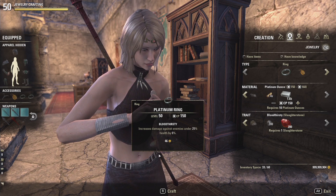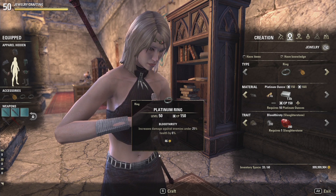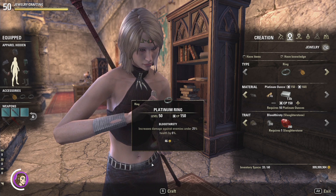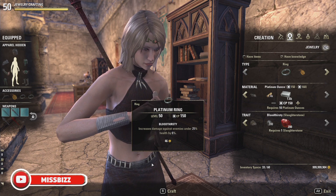Our final trait is Bloodthirsty. To get rings and necklaces with the Bloodthirsty trait, head out and do some trials. These can be found rarely in the weekly quest reward boxes, and the trait item can also be found in those same reward boxes. Something to note: when you receive the trait item, Slaughterstone, for Bloodthirsty, you're actually going to acquire it in its refined form.